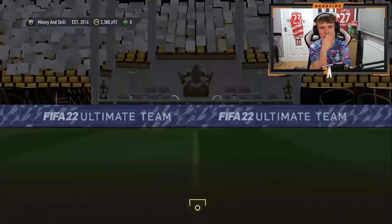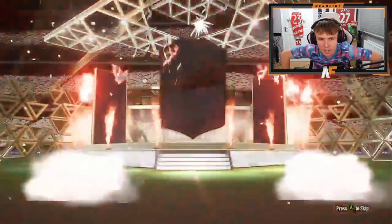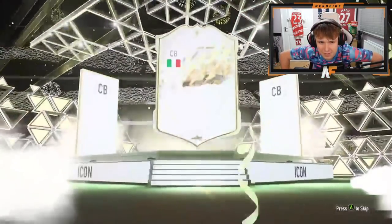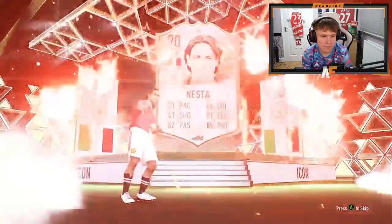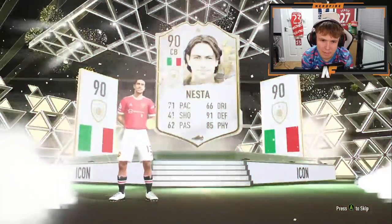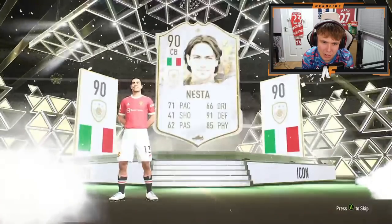Shoutout to Aston — mid icon pack, a normal one. Straight out the pack: what nation? Please Maldini... that's not great, that is not great. It is not Maldini sadly.